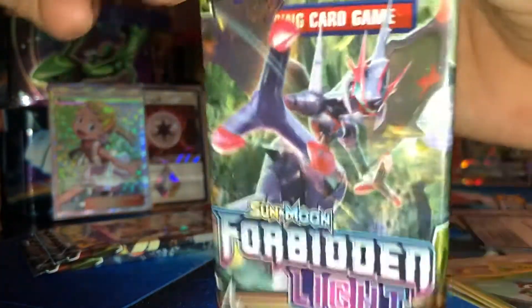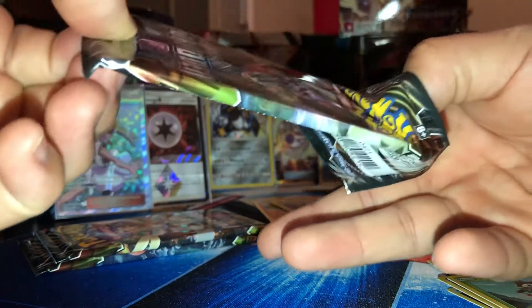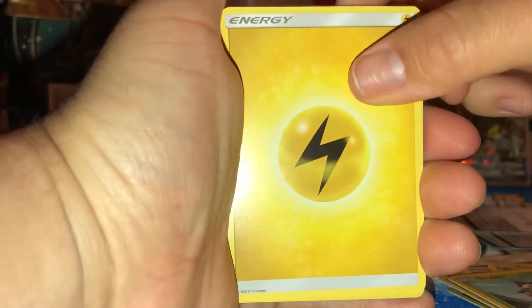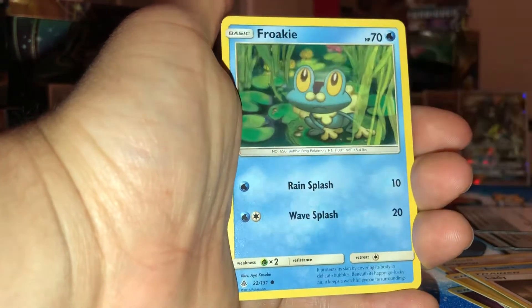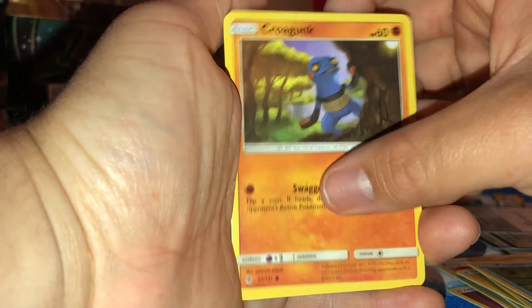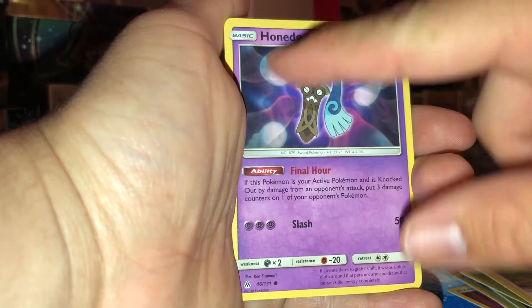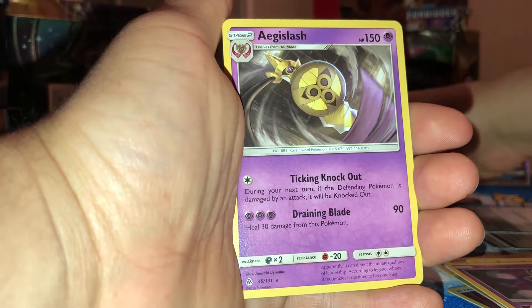Three more packs. Here's your code. Electric Energy, Hawlucha, Lady, Araquanid, Froakie, Croagunk, Espurr, Bunnelby — oh here he is all constipated. Reverse Holo Garchomp, and the regular rare Aegislash. Two more packs to go.